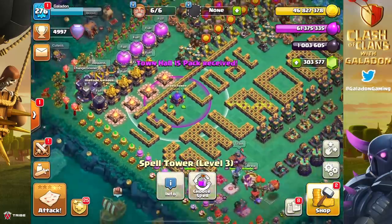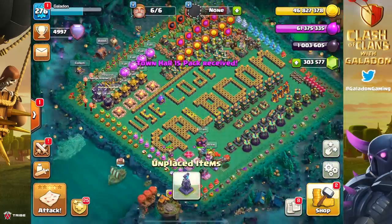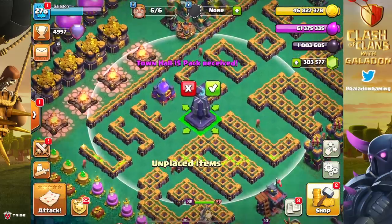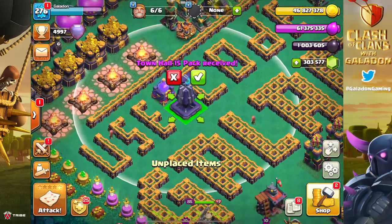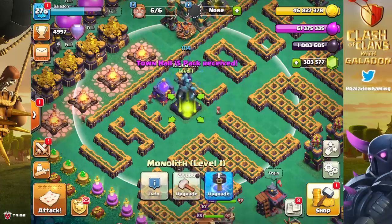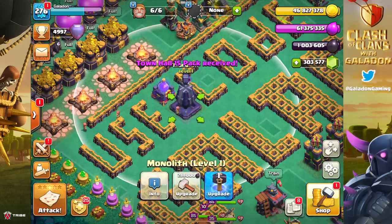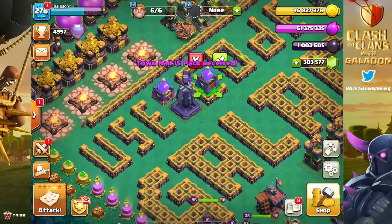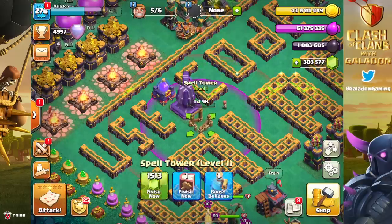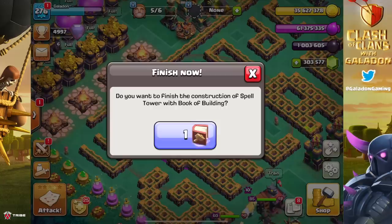I suspect the spell towers are going to be OP until players figure out how to counter them successfully. It's going to be crazy, always adding an element of surprise - especially in Legend League when you don't know what spell you're going to have to attack against, or spells plural. So yes, we're going to get both spell towers down, got the monolith down, and those will be amongst the first things we max out.